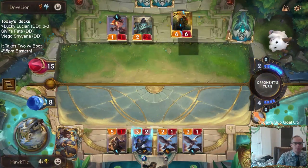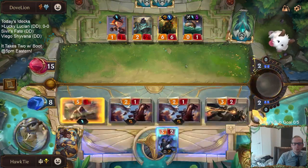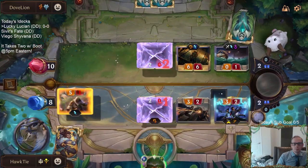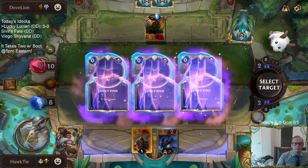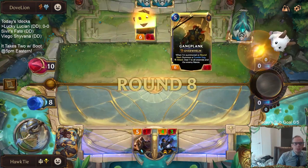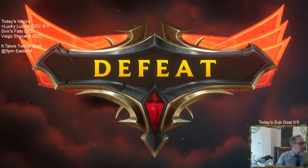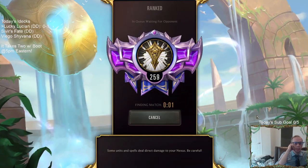We are looking very dead. That will have it survive the Gangplank attack, but I don't survive the Gangplank attack. Ice Shard, double Make It Rain - went ahead and did it. Ice Shard, then Make It Rain, then Make It Rain. Our units are pretty small. Also the Profiteer - nabbing the Profiteer to block my 5-5.